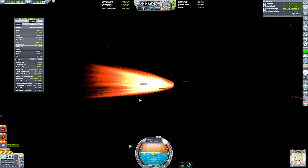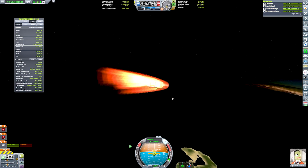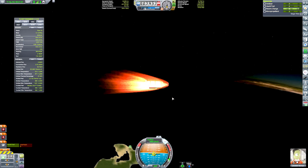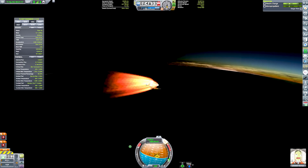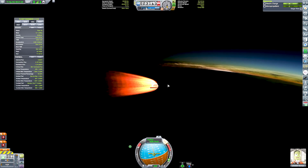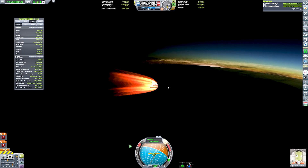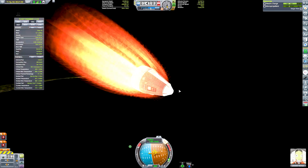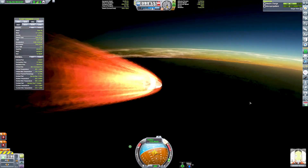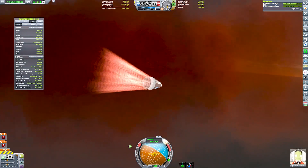Our apoapsis was too high, so our re-entry speed was a lot higher than was safe with the technology we have, and the science junior part was the point of failure — because it's honestly awful structurally, and I knew the risk when I put it on the rocket. We then also lost the magnetometer boom as well, but thankfully our parachutes remained intact, along with our cargo bay full of science. We'll just have to settle for what we've collected this time round — and damn, that's a nice sunrise through the clouds.